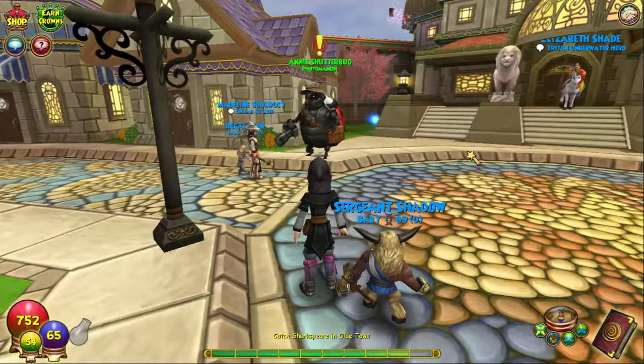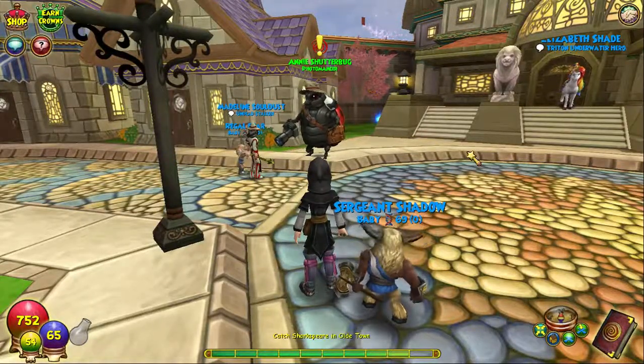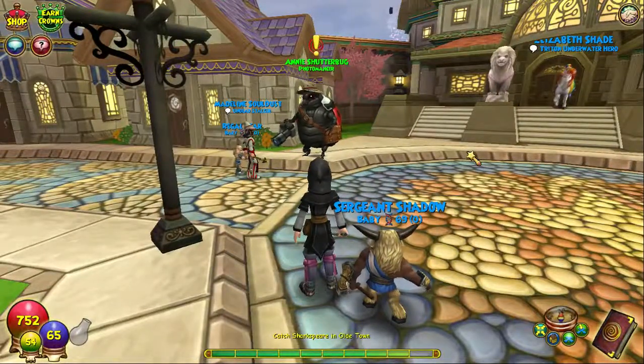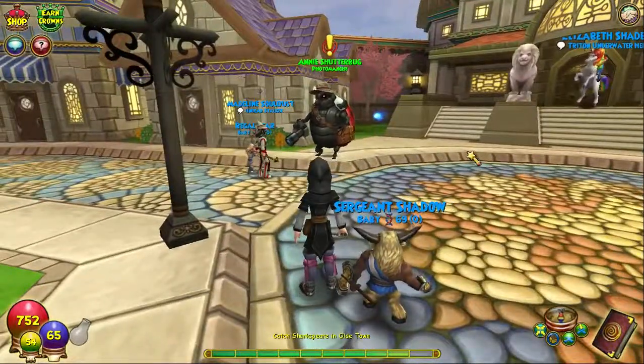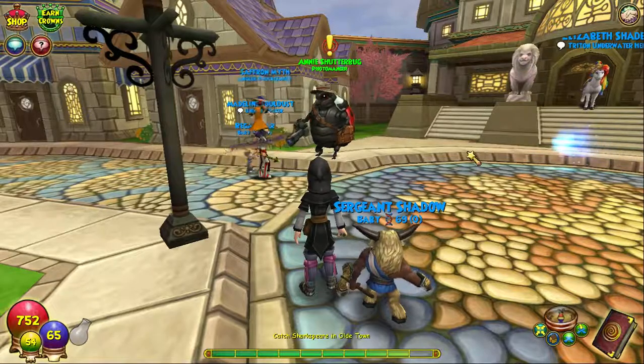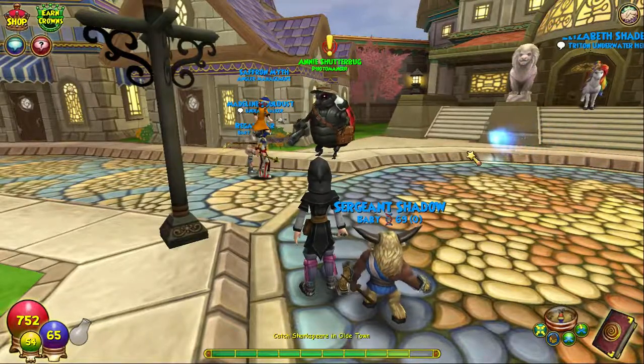Hey guys, what's up? My name is Chief Ozzy, and welcome back to another Wizzled 101 video. Today we're going to check out the new NPC, which is Annie Shatterbug. This NPC just came out in this update, along with the graphic changes. We're going to go and see what new feature she is giving us.